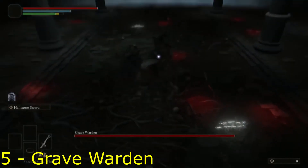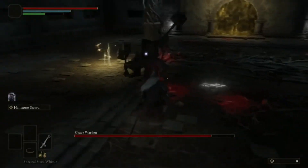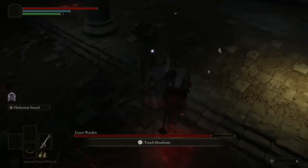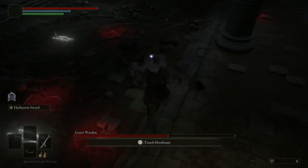The Grave Warden takes number 5. You can find him in the Murkwater Catacombs. He is mostly like the Beastman of Tharam Azula, but he is much faster, and the arena you fight in is much smaller than his one.